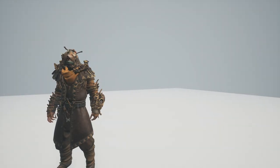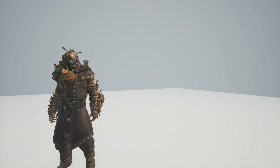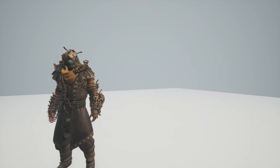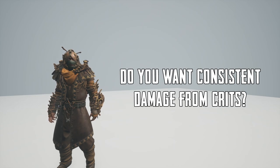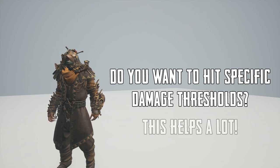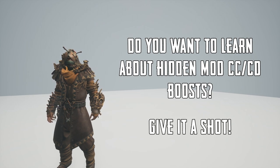Before you equip Lucid Dreamer, you have to accept one thing: critical hits will almost always be more powerful than running the ring. It all depends on how much crit you have in your build. The ring only becomes more powerful than critical hits when you're able to reach over 100% crit chance. There are a few cases where that is possible, which I will cover later. As far as when you should run the ring, it is up to personal preference. Do you wish you were getting more consistency with your crit damage? This ring solves that. Do you wish to hit specific damage thresholds consistently? This ring could help. Do you want to see all the hidden crit chance and damage values on mods? Then this ring is absolutely worth a try.